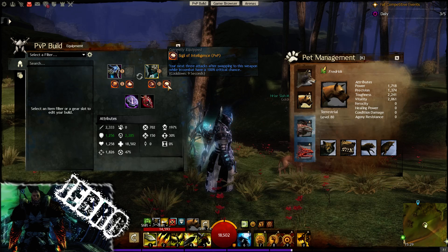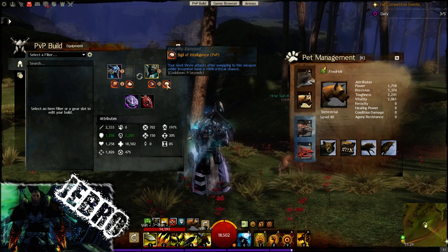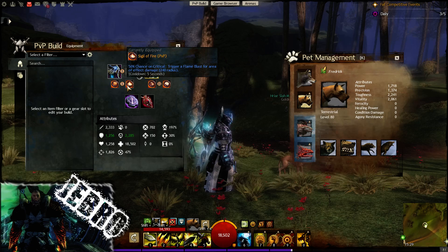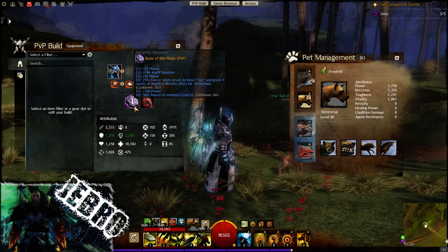There's another reason for that as well — I'll show you in the traits in a bit. Sigil of Intelligence: the next three attacks while swapping to this weapon while in combat will have a 100% critical chance. So that's on weapon swap — don't forget it's not the same as the other sigils, which are on crit, which is what we have a lot of having the Berserker's Amulet there.